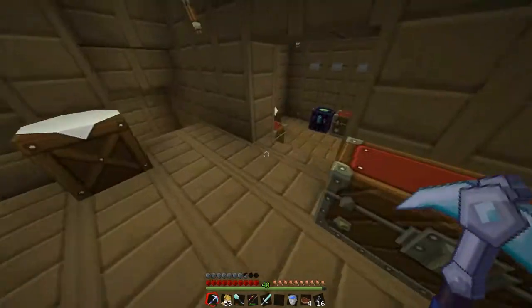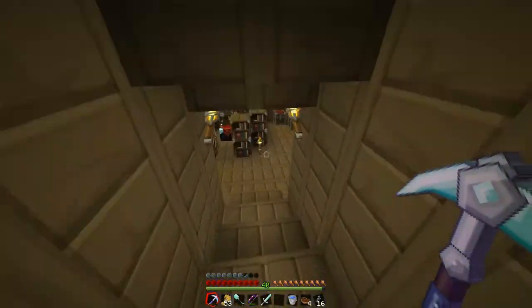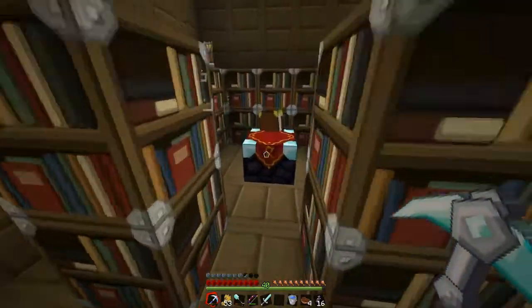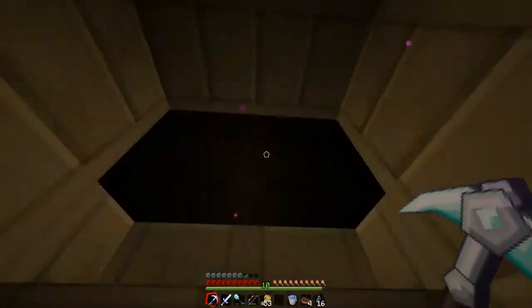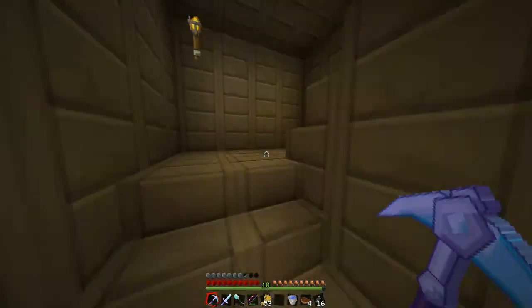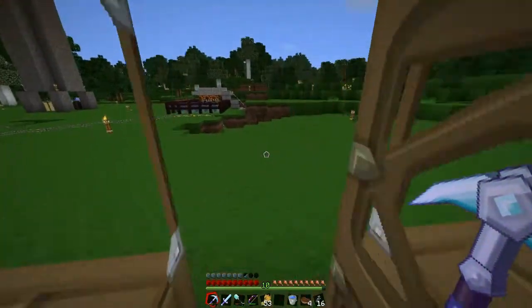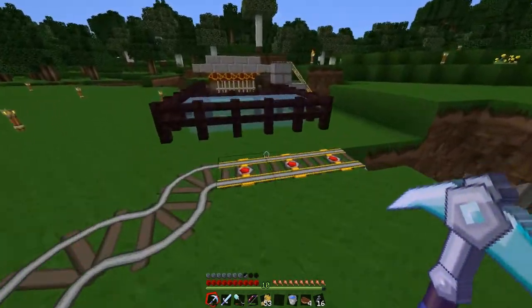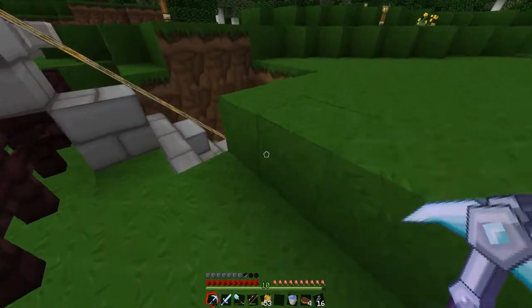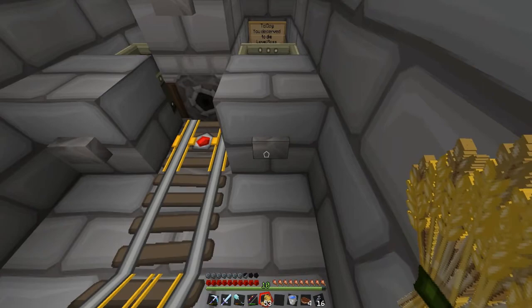I need to enchant my sword now. What do you think I will get? I hope I get Looting — that'd be pretty cool. But Sharpness would be really helpful. I found a bow level-30 enchantment where the text went out of the square, and it was actually a really good enchantment.